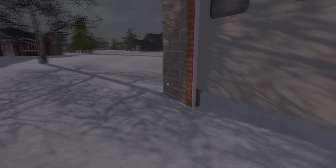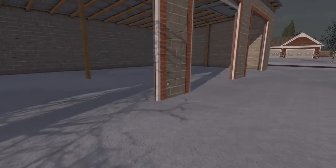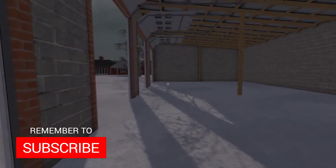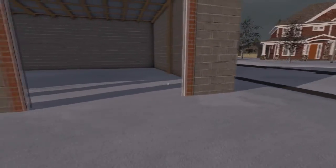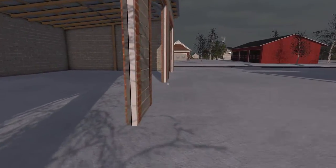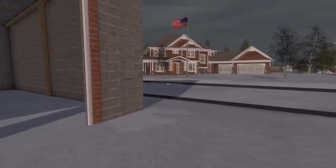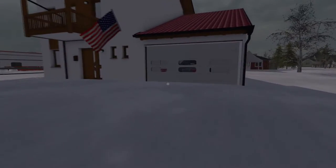I'm going to open up all the doors to the shop here, and the snow is inside of these shops, which makes me believe that there is nothing set up with the modding aspect to prevent the snow from coming inside of the shops. That means anywhere there's an inside for any shop or garage, you're going to run into the same problem where you're going to have to take the time to plow out the inside of your garage.